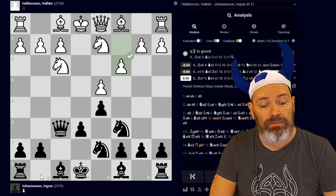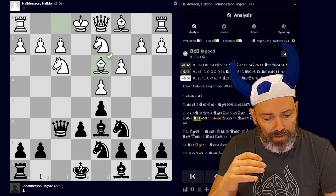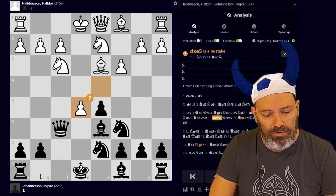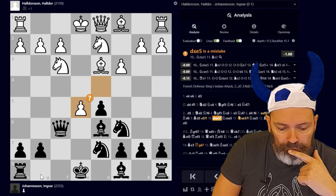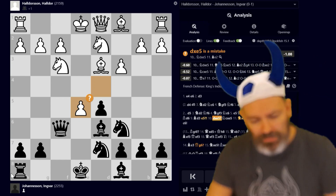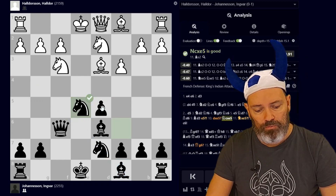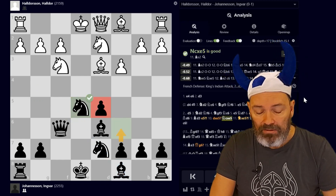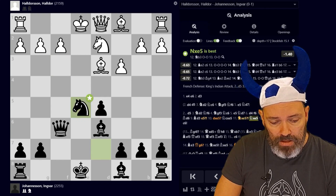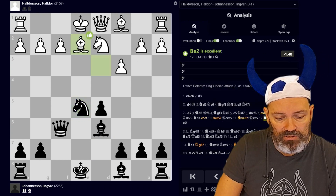I played c3, then Bd6 of course. He got the piece out, and probably I should castle now and then play e5, but I played e5 immediately — it's okay, can't be too bad. He took, and I took back with the c-knight. Today it feels like taking with the d-knight is more natural to get the bishop into the game, but at the time I was more worried about the pawn. At the end of the day it didn't really matter, because he took on e5 and I took back with the knight.